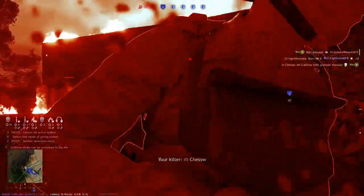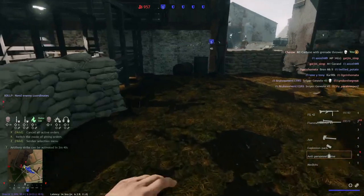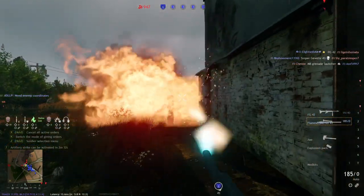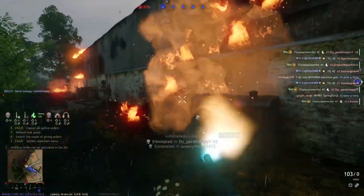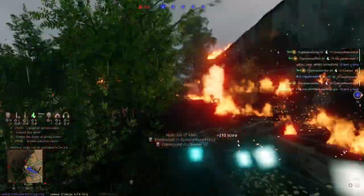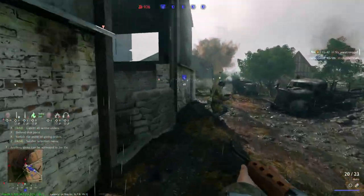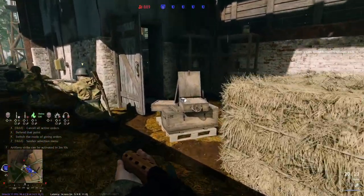Second best thing is to build a bunch of obstacles to slow them down, so flametroopers who are not mobile, who can't run around your closed room and spray everyone on fire, are much less dangerous. Also, spamming sandbags — because sandbags protect you against fire. Random obstacles in a tight corridor, and then a bunch of sandbags in your big room where your whole team is sitting and defending an objective, can make flametroopers barely noticeable in terms of damage.